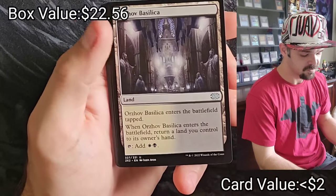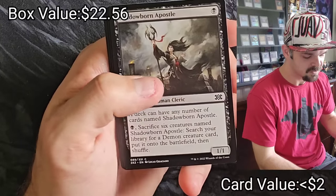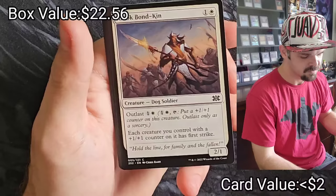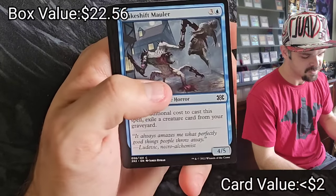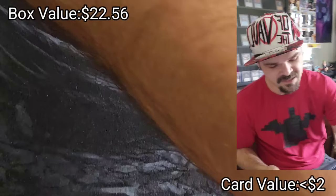Blazing Hellhound, Orzhov Basilica, Winged Coat, Advanced Stitchwing, Shadowborn Apostle — solid — Enic Bonkin, Makeshift Mauler, Stormfleet Pyromancer, Annoyed Altisaur, and Call of the Beast.